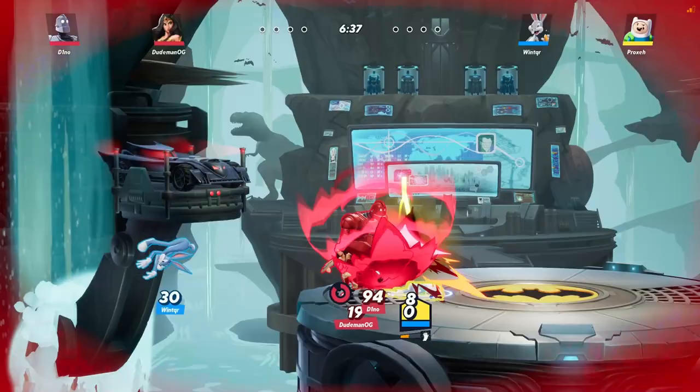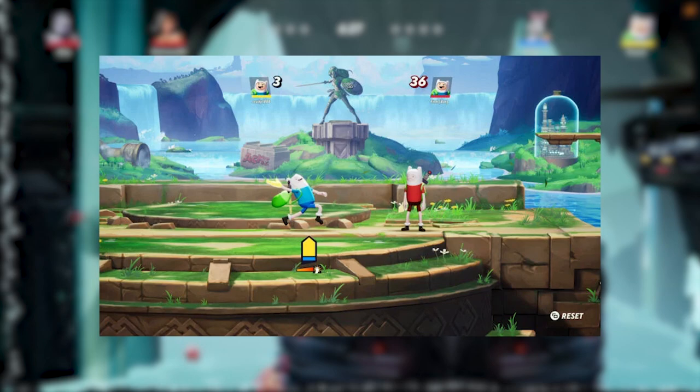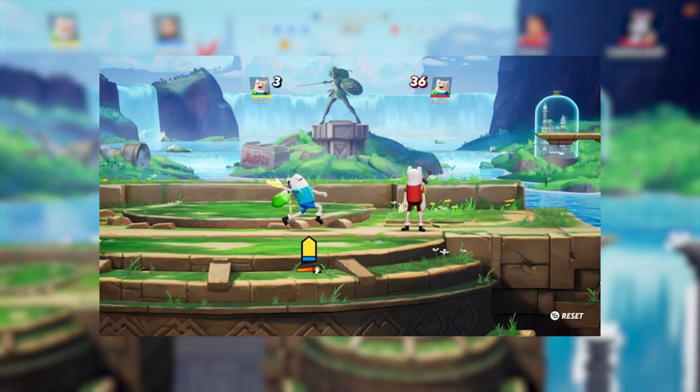Welcome to the four minute Finn guide. Finn is an assassin character which means he specializes in speed and agility. This is even more important than with other assassin characters because Finn literally needs to keep moving to charge his moves by running around.